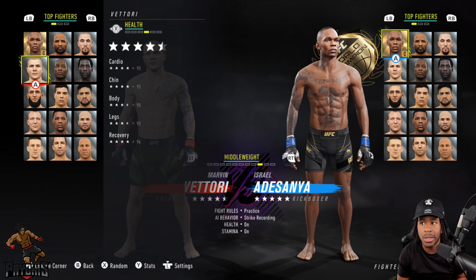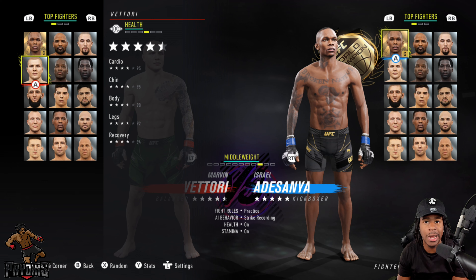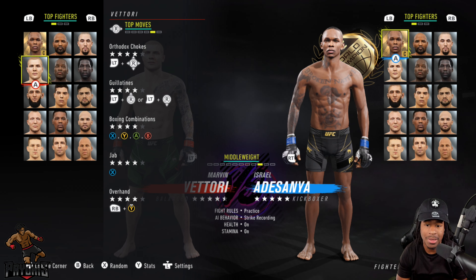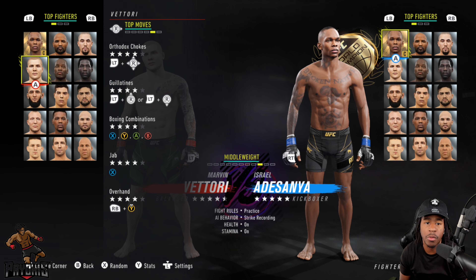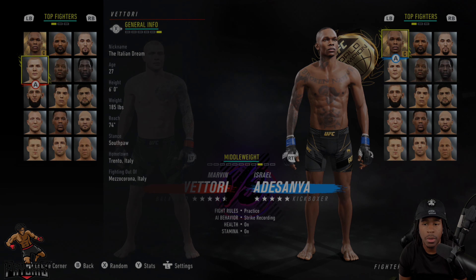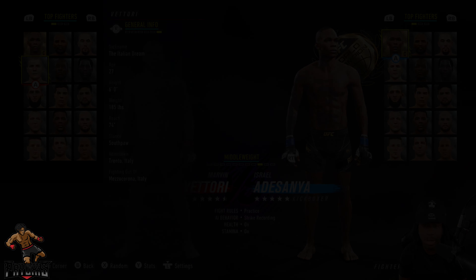Going over to his top moves: orthodox chokes are level 4, guillotines level 4, boxing combinations level 4, his jab is level 4, and his overhand is level 4. We're going to go ahead and jump into practice mode to look at his individual moves very quickly.